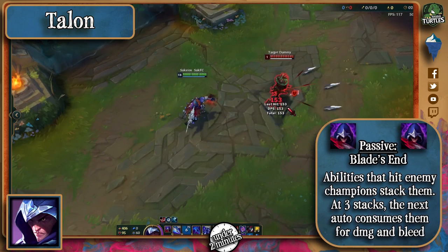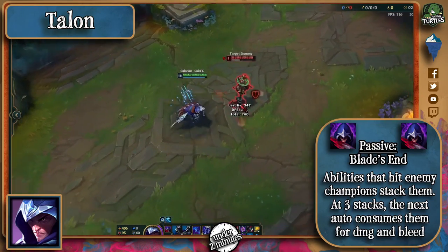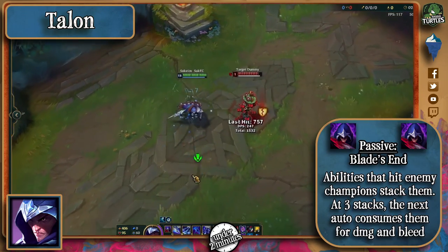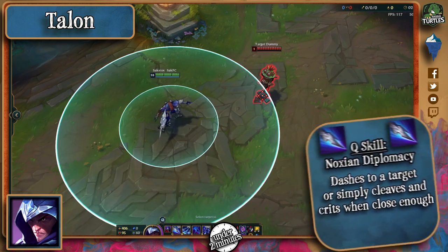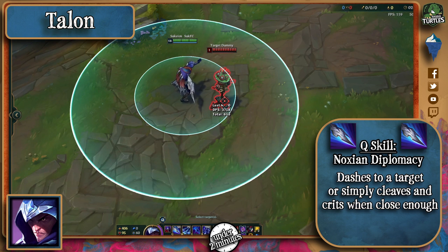Talon's passive makes his abilities stack on enemy champions. When they have been hit enough and have 3 stacks, his next basic ability will consume the stacks and cause them to bleed for 2 seconds. His Q will make him dash to a target, but it will just skewer and crit if he's already within a short distance of his enemy.